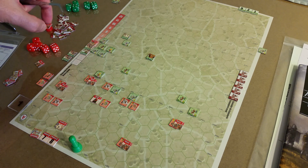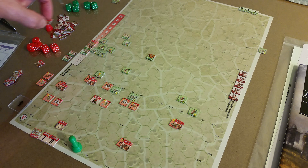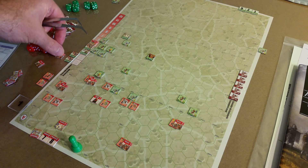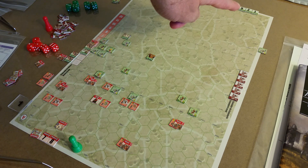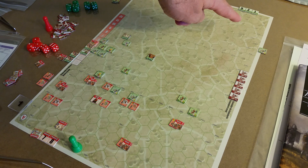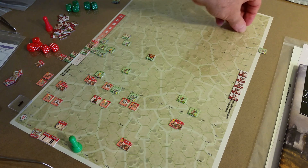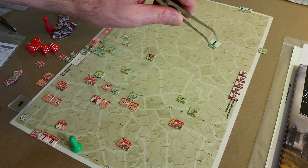I guess this marker comes off. Where does it go? Oh, it goes here. I'm tracking the number — number one. This is the end of the first unit's move. The Muslim side has an archers unit marker right here.